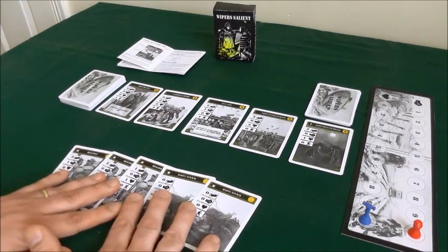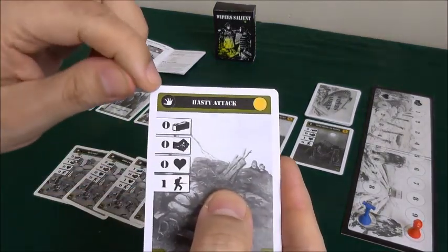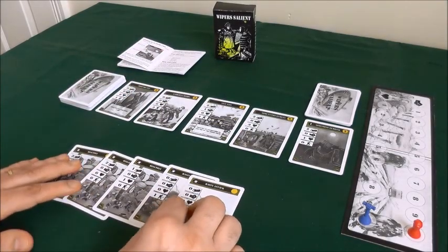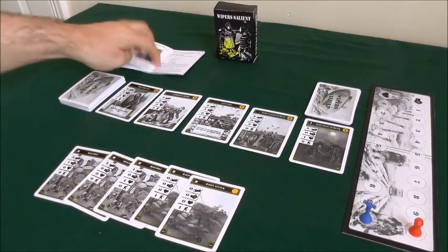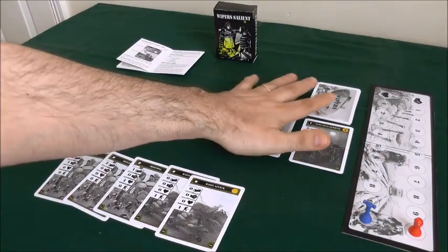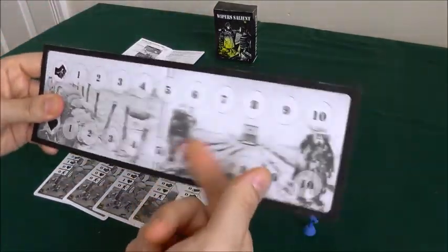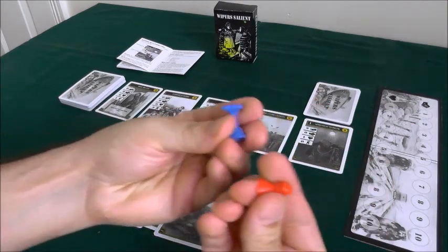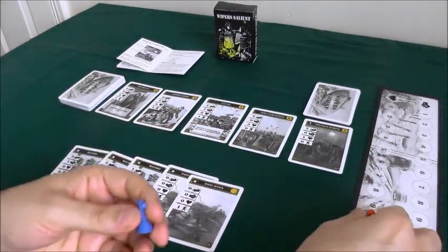This is my hand of cards here — this is the starting hand, as indicated by the little hand icon in the top corner. When you buy this from Game Crafter, you get the box, the rules, and the cards. This board here is something I've printed out myself. You can download the image and print it out; I just stuck it onto some cardboard and grabbed a couple of counters from an old game.